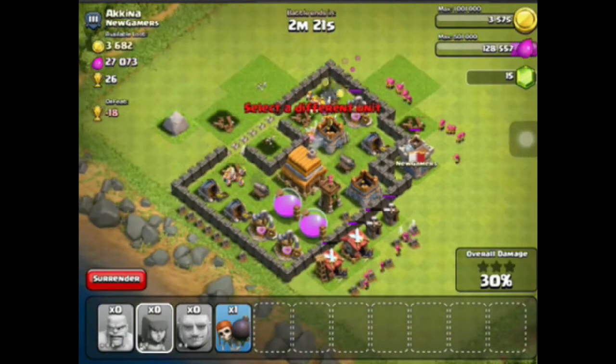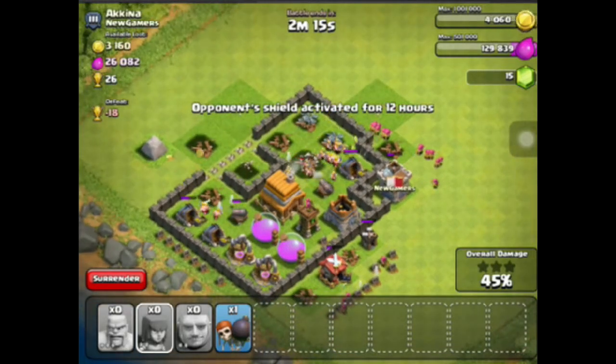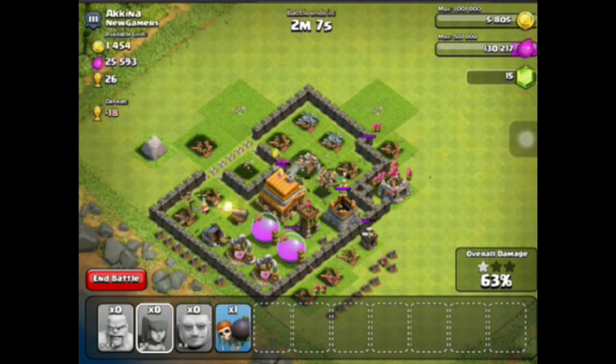As you can see, my guys are just absolutely doing the work. Hopefully they can take out this cannon — that way it makes it easier. If not, that's fine. Hopefully we can get to the elixir store pretty quick here. Looks like we're going to be able to take out this cannon, and then we'll go for the town hall, which means we'll get a two-star. That's pretty good.